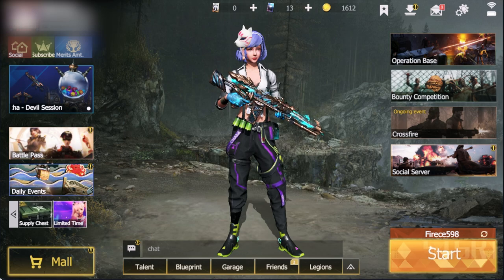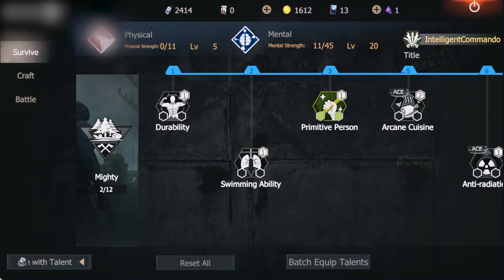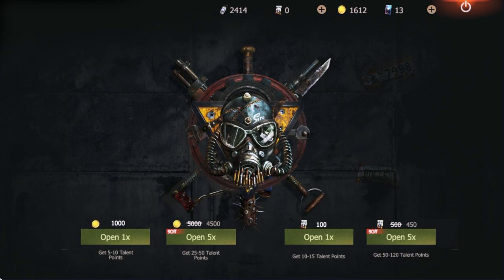Another way to get talent points is here, but you need to spend again. It's not worth it because you only get 25K to 50K and you're gonna use 4,500K — it's not worth it. It's better to get the 5,000 daily talent points box. For the trade ticket, I don't know how to get it. You can sell guns in the game and people might buy it, but I don't really like that.